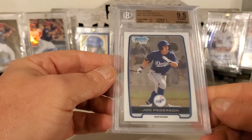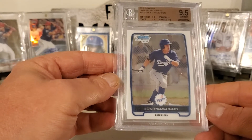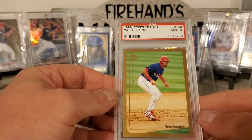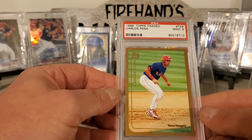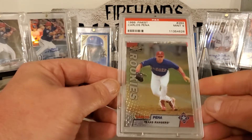We got a Jacques Peterson first Bowman Chrome. Carlos Pena, 99 Topps Traded. 99 Finest.